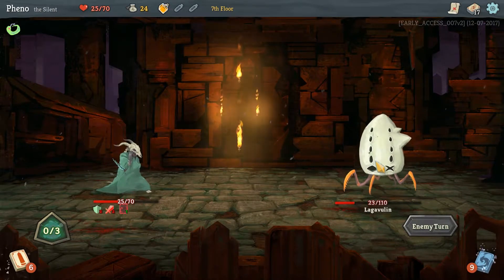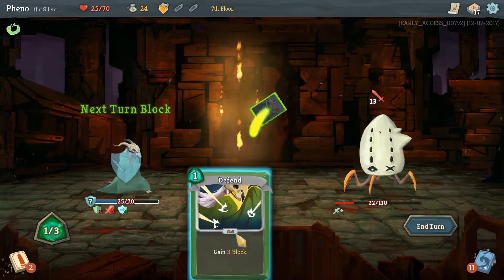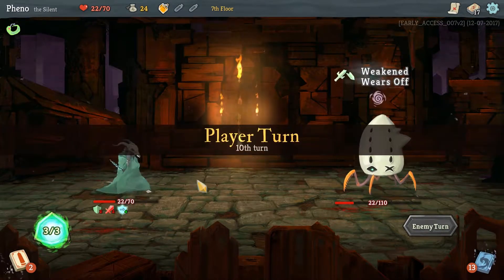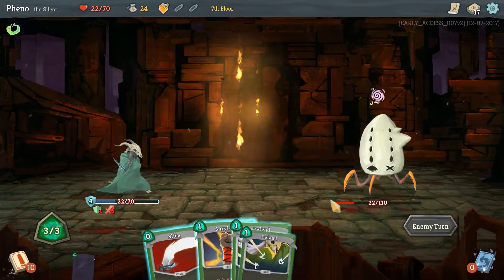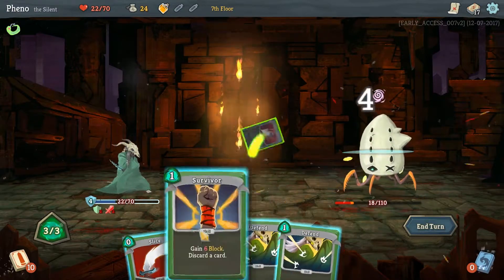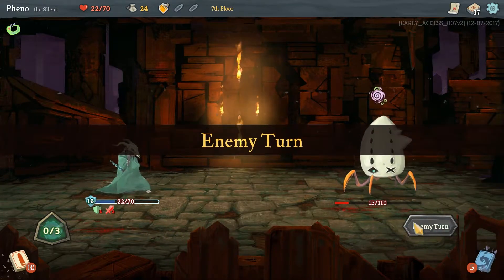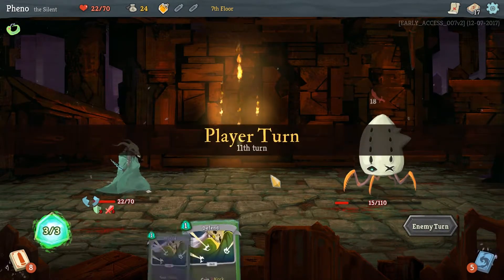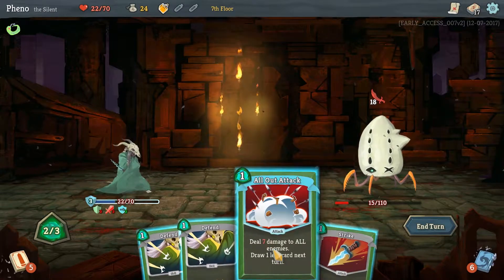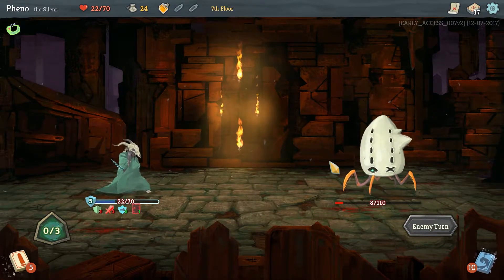Lagavulin! Lagavulin. I don't know what that is — he just looks like a spider shell. Ah, it's so close. What good is all the block gonna do me? He just keeps making me weaker and weaker. I'm not gonna be able to deal damage soon. I had to take the big hit.